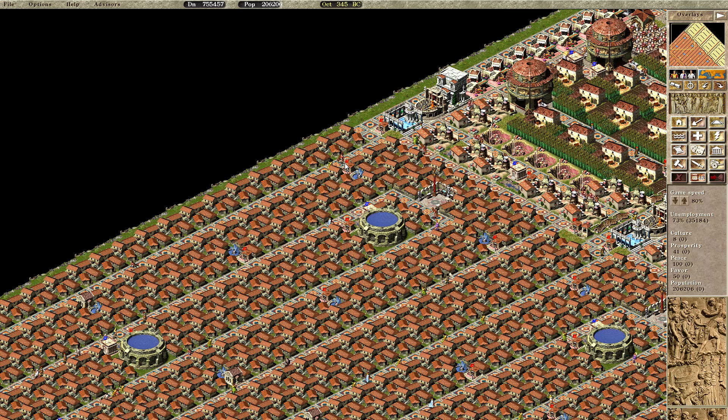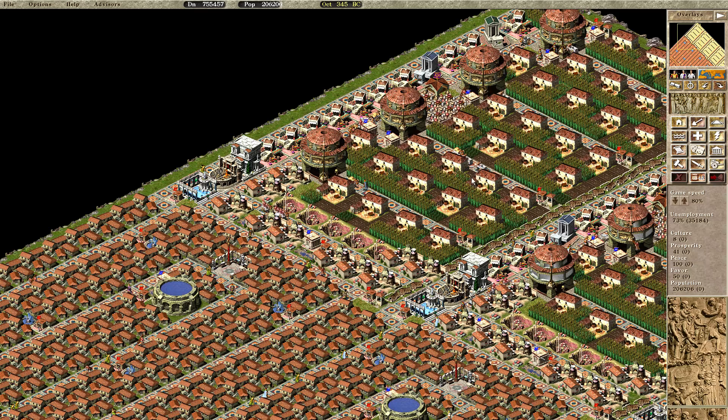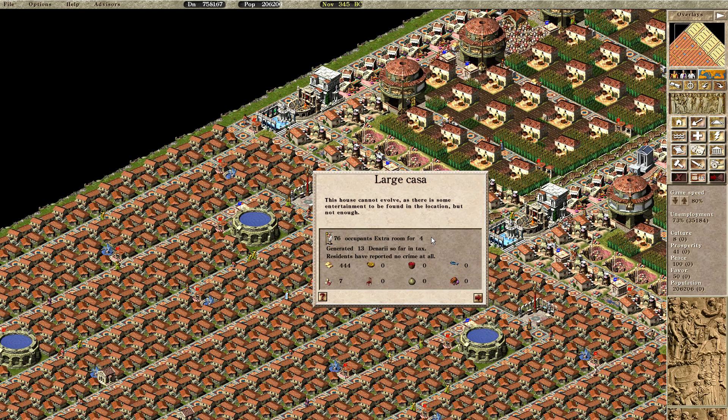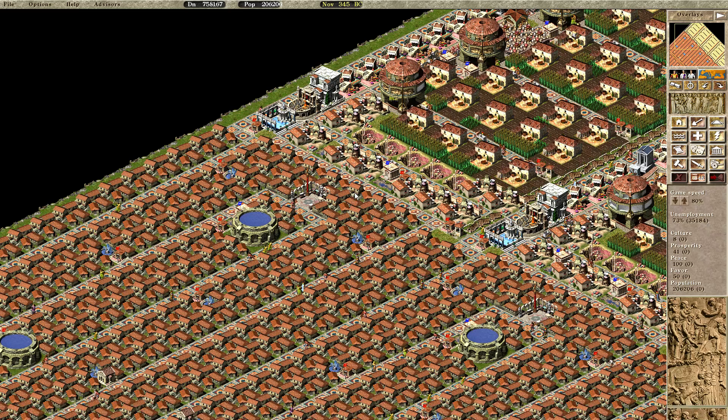I also use some services from the industrial and services part. I designed a very stable block, so I produce extra food as well as extra pottery, because I wanted to use the extra room provided by the Temple of Neptune - but sadly it didn't work as expected.